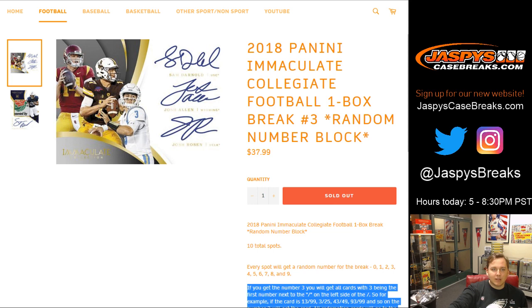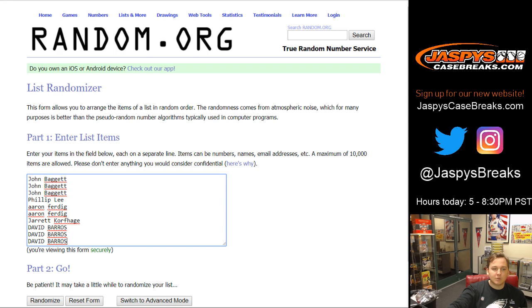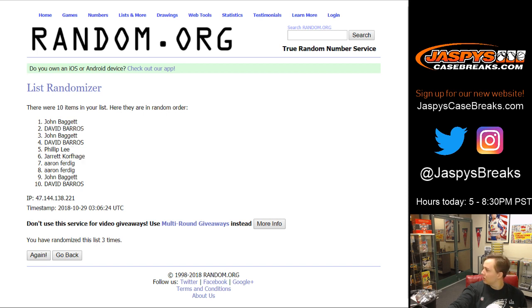And 0 gets any and all redemptions — goes to spot 0. Seven spots total: 1, 2, 3, 4, 5, 6, and 7.